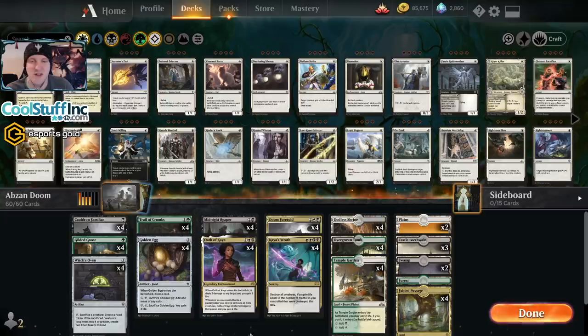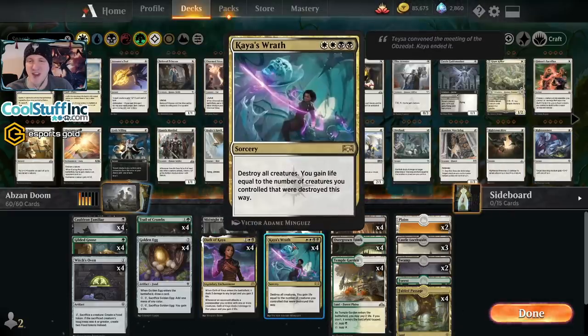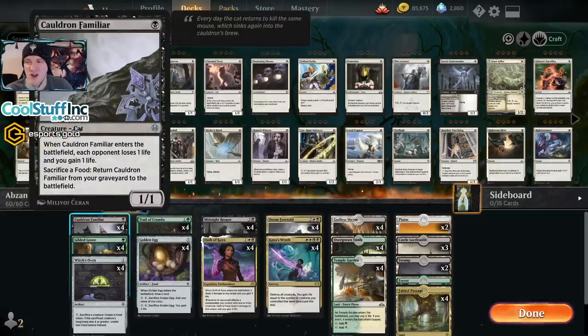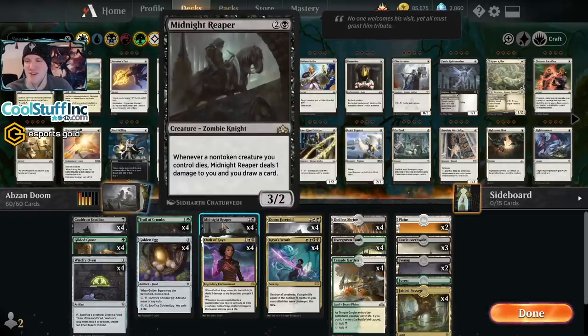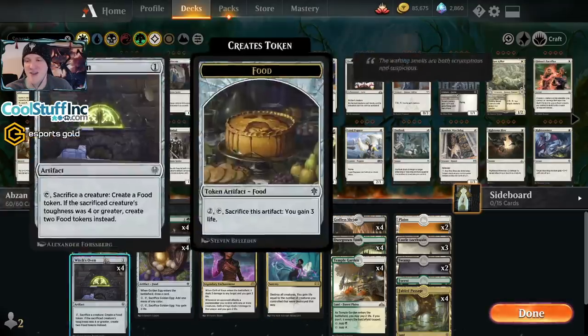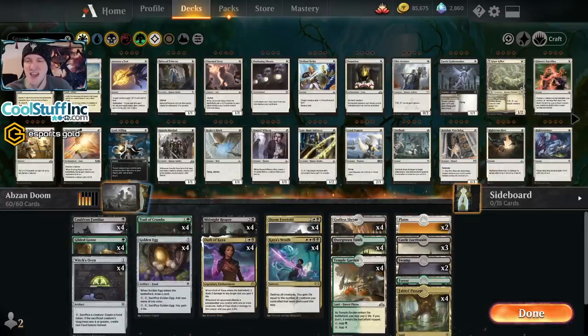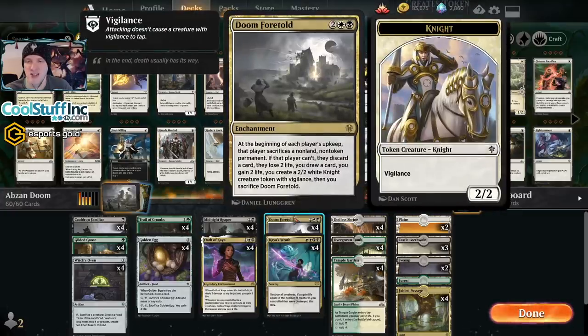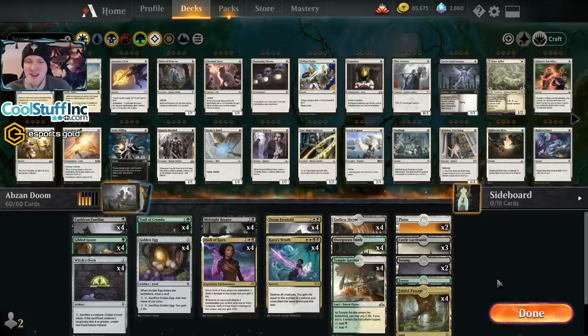But this deck is pretty solid. It's a fun Abzan take that lets you run Oath of Kaya, Doom Foretold from the Orzhov Dance of the Manse build, along with Kaya's Wrath. Because we're green instead of blue, we run Gilded Goose, Cauldron Familiar, Witch's Oven, Trail of Crumbs, Golden Egg, and Midnight Reaper as the food package. Midnight Reaper is a card draw engine with Cauldron Familiar in the oven. Trail of Crumbs can hit everything except Kaya's Wrath. When it runs, it really runs — but it can get run over. Doom Foretold early is crucial against decks planning to go over the top with Embercleave or Ramp. Let's dive in and let the nonsense begin.